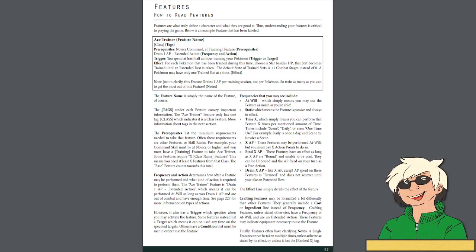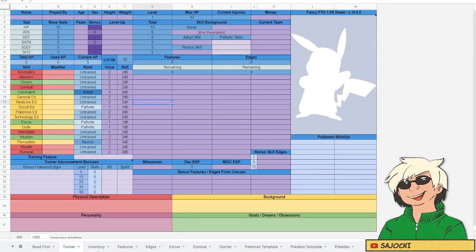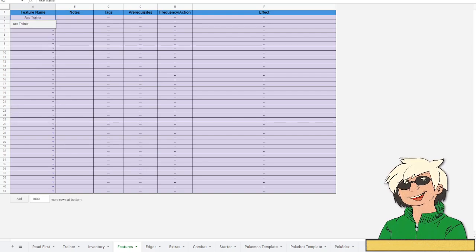Starting at level 1, you get four features and four edges that you meet the requirements for. You also get your choice of a training feature, and you don't need to meet the requirements to take that training feature. I always recommend starting with Features, because this determines your trainer's classes. In Pokemon Tabletop United, it's kind of expected to multi-class, and you can only take four features that have the class tag. The first feature I want to take is Ace Trainer, because it is a simple class that will allow me to boost the power of my Pokemon.